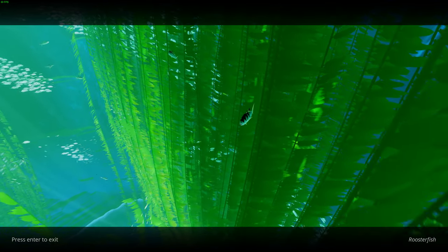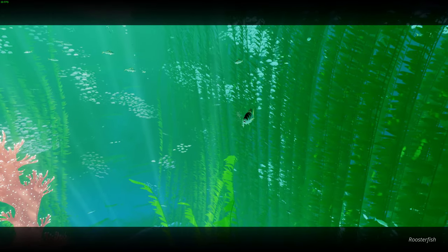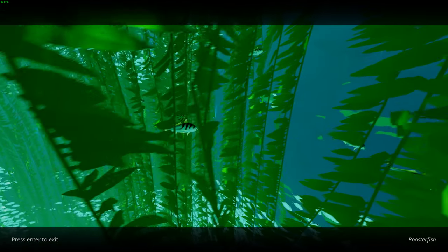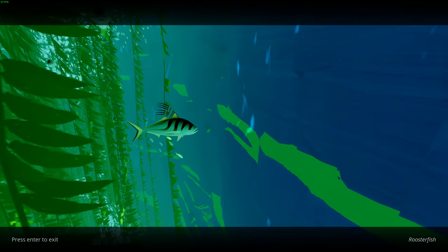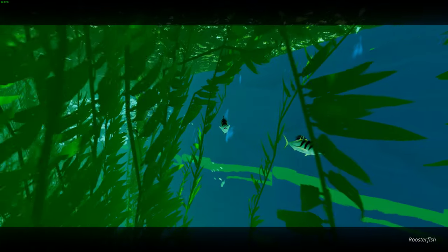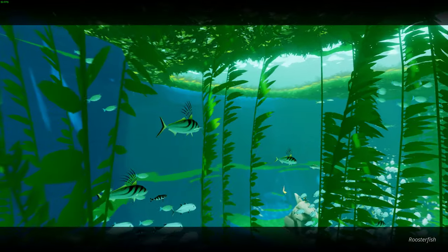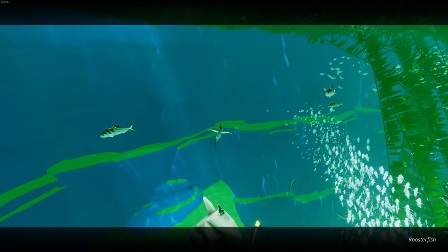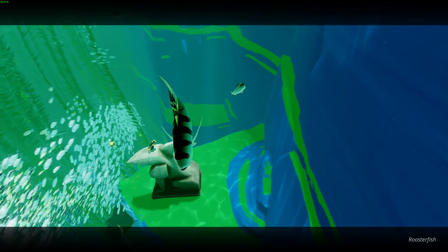We get to have a look at the rooster fish. The rooster fish is a very common game fish found around California and Peru. It got its name because of the very tall spines on its back that make it look like the comb of a rooster. They can get up to about 1.6 meters and over 50 kilograms, though the average weight is about 10 kilos. They're a very common game fish but not very good for eating, so a lot of people catch and release them.